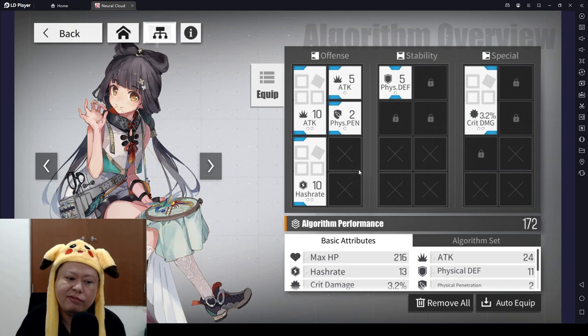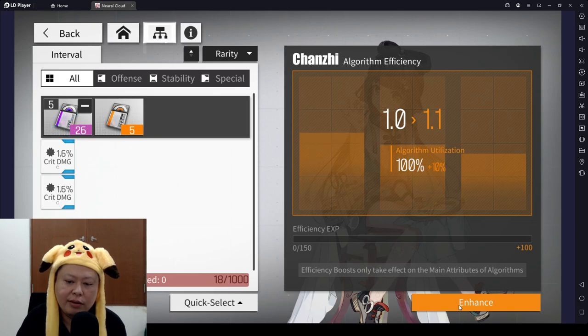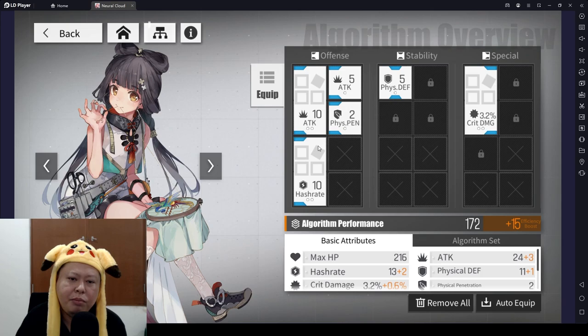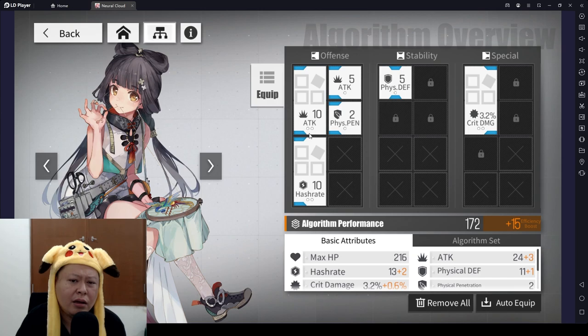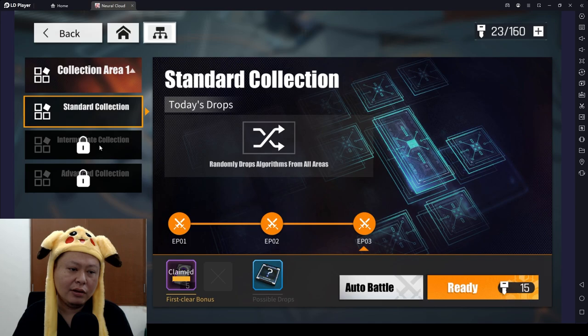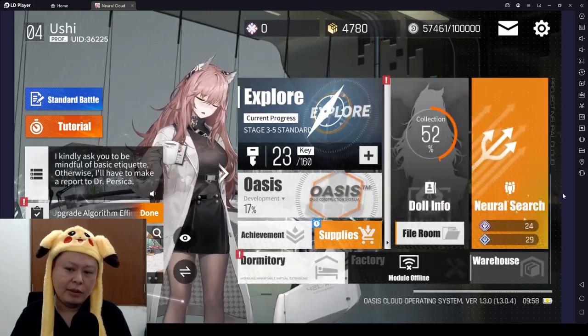After you progress quite far you'll be able to unlock the algorithm system, which gives your characters extra stats. You can also upgrade algorithm efficiency — for example from 110% up to 120% — and your power will increase accordingly. The blue color is normal rarity; there will also be purple and yellow, with yellow being the highest. You can customize character stats this way. To farm algorithms, go to Algorithm Collection — to unlock higher levels you need to push the normal story to stage 3-12.